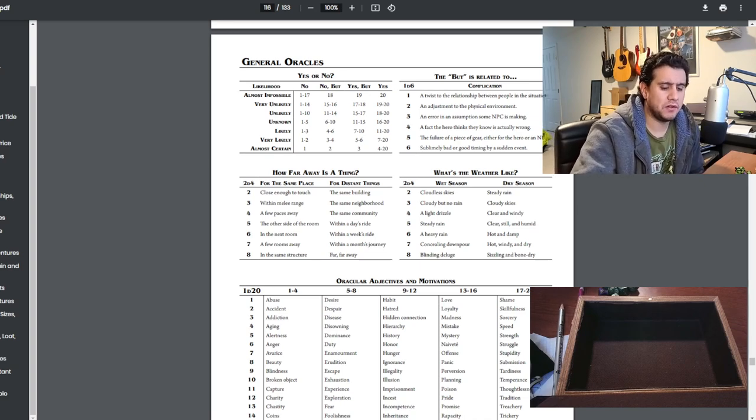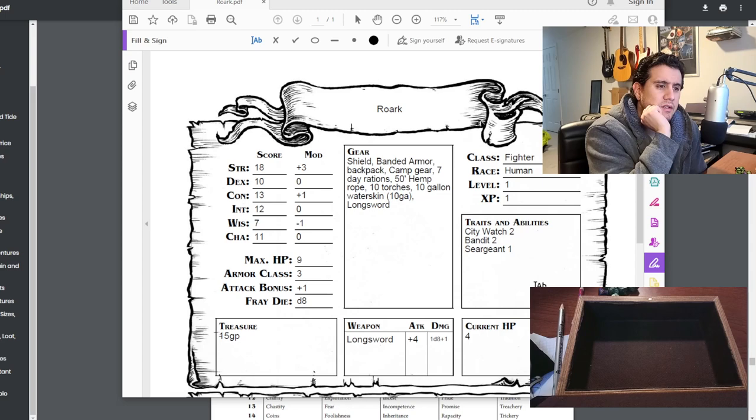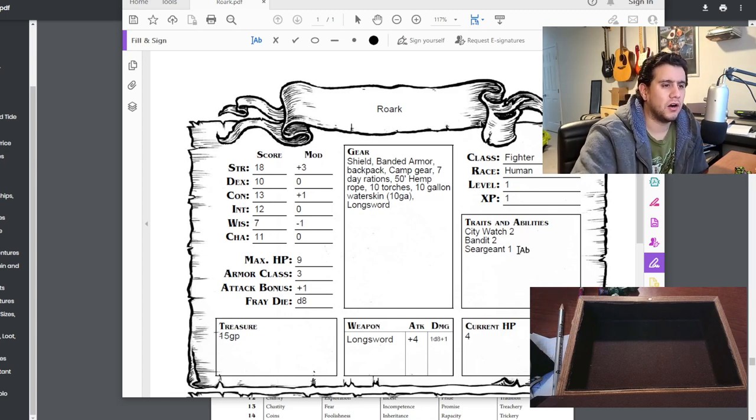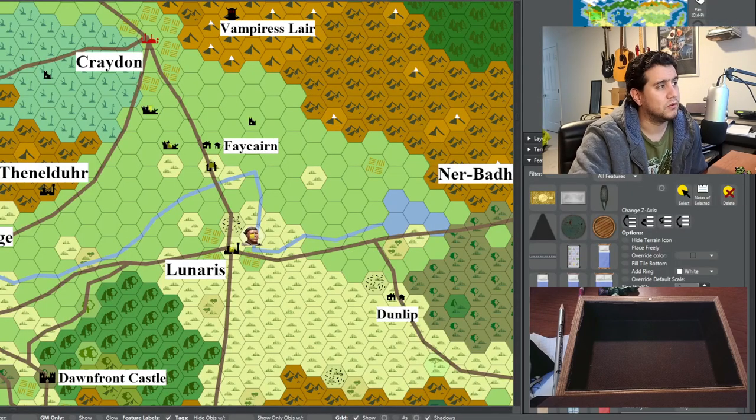Roark the fighter will spy on this courtesan. His skills: city watch, bandit, sergeant. I wonder if he could attack one of the Sultanate guards, steal their armor, and pretend to be a guard to get into Lunaris. That might be the best way to infiltrate the city and spy on this courtesan — assuming she's actually inside Lunaris.